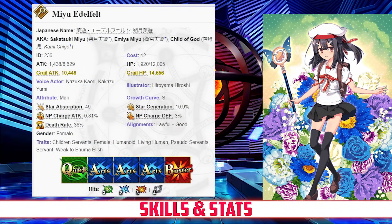Miyu has a max HP of 12,005 and a max attack of 8,629, which becomes 7,766 due to her class modifier. Compared to the other 4-star casters, she has slightly above average HP and about average attack, but compared to all 4-star servants overall, her attack is expectedly very low while her HP is on the higher end. For command cards, she has 3 hits on quick, 2 on arts, 3 on buster, and 4 on her extra card. She has an NP gain rate of 0.81% and a star rate of 10.9%, with a stat spread heavily focused on defense.